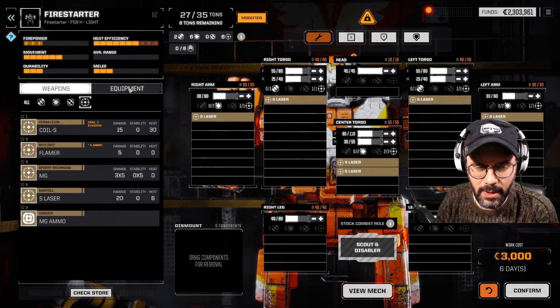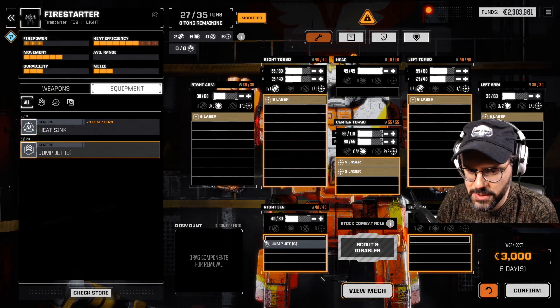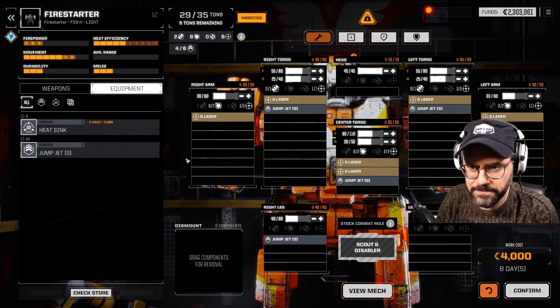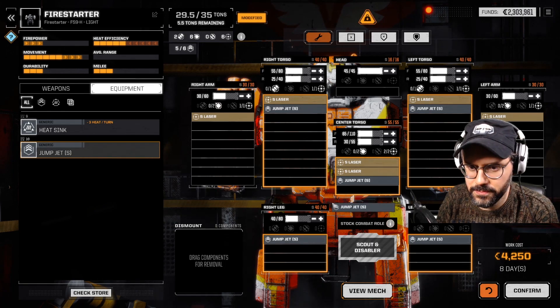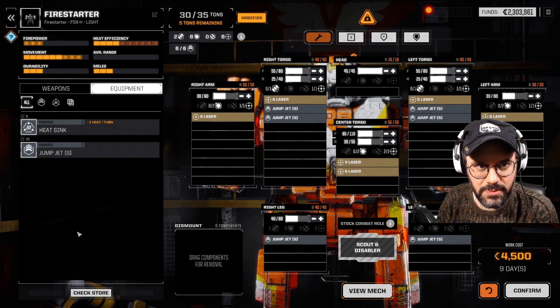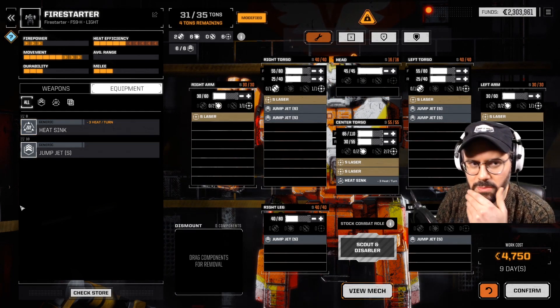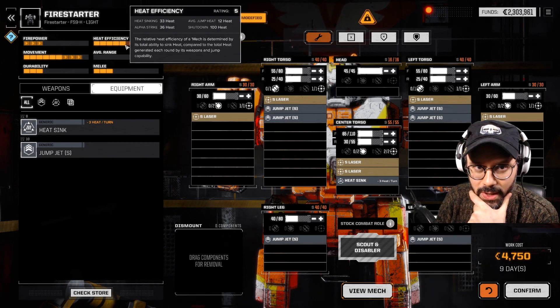Let's go ahead and get our jump jets. I like to split them up a little bit — that way, if you lose a leg, you don't lose all your jump jets. I might put the jump jet in a different location rather than the center, because I might go with a heatsink or two. One heatsink might be enough. This is still going to be a mech that runs relatively hot because we're going to be jumping and alpha striking fairly commonly.